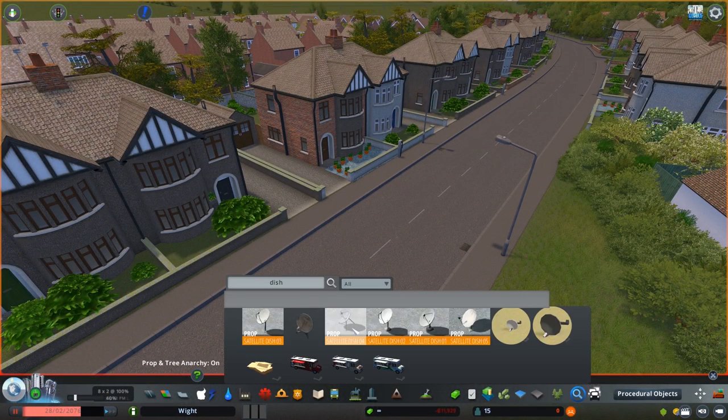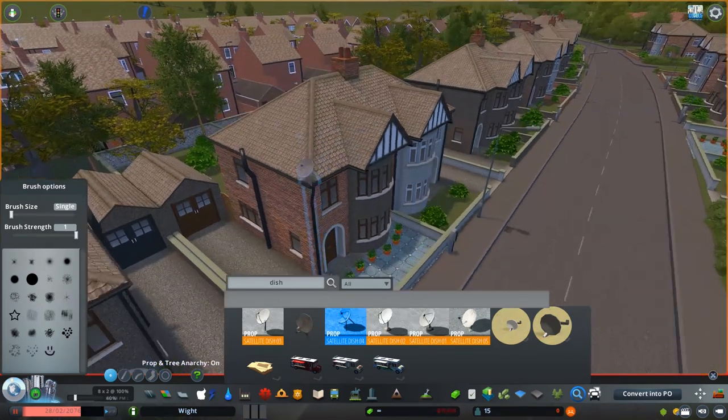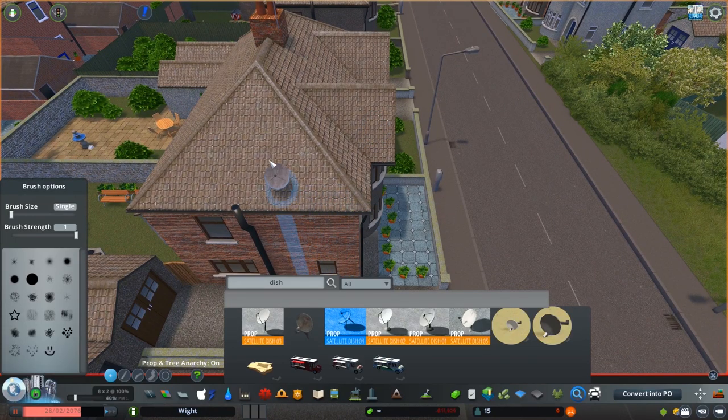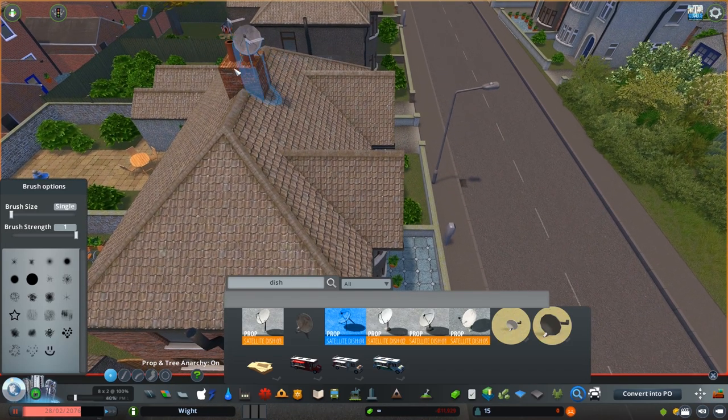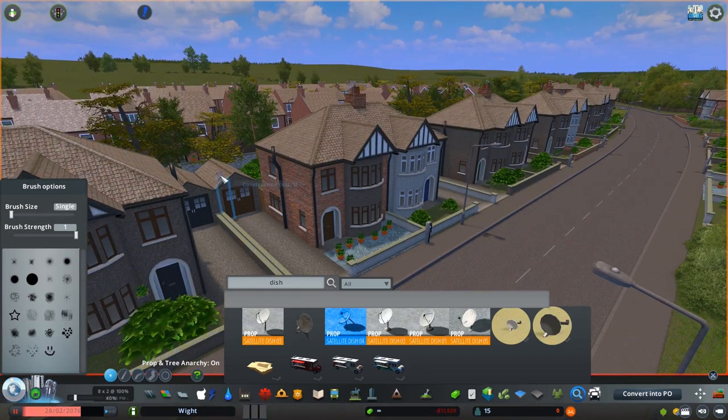Let's do exactly as we did moments ago — grab this satellite dish and look at the difference on screen. The dish itself is now following the contours of the item you're running the mouse over, in this case a house. We can go right up to the chimney and place it right on there. That is sensational!